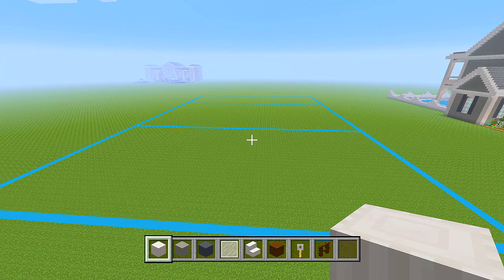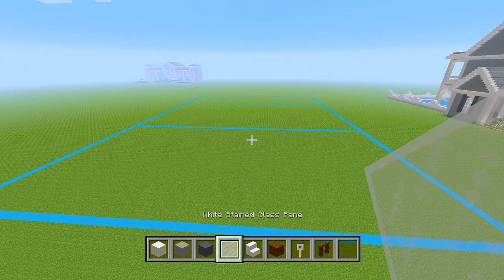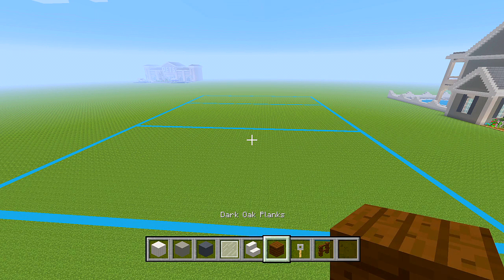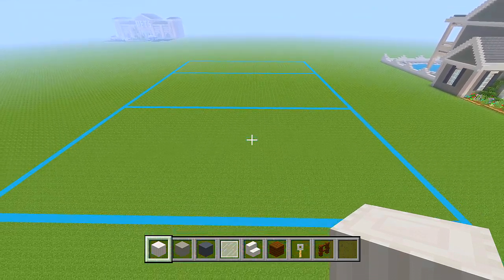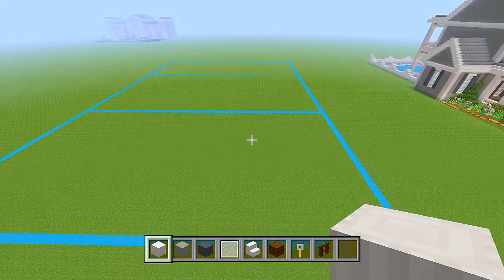The blocks we're going to be using for right now are: pillar quartz, light gray concrete, gray concrete, white stained glass panes, quartz stairs, dark oak planks, tripwire hooks, and dark oak fences.